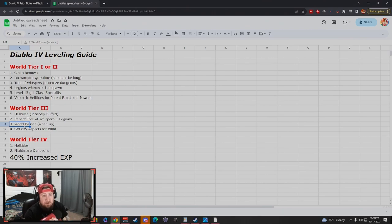As soon as you enter World Tier 3, you can do world bosses. Their spawn rate has been increased from every six hours to every three hours and fifteen minutes. The world bosses have been buffed — they're harder but also have increased rewards. Definitely do world bosses because beating one gives you five grim favors toward your Tree of Whispers completions, which speeds up those turn-ins significantly.